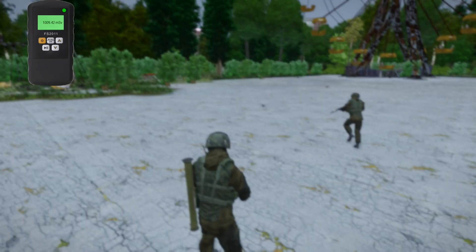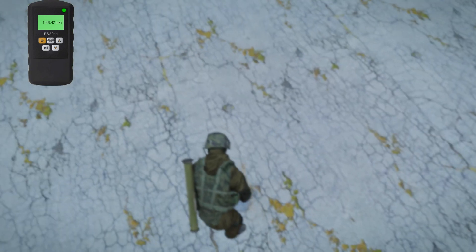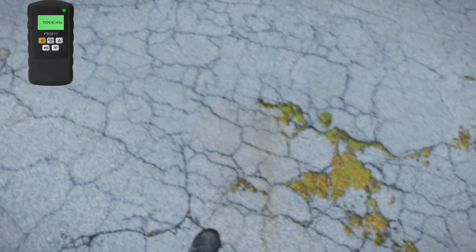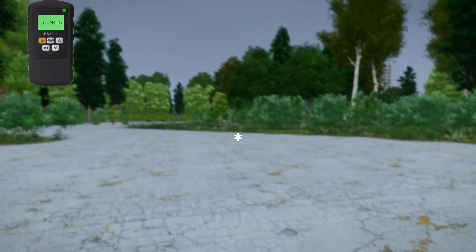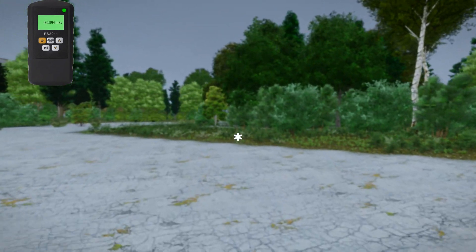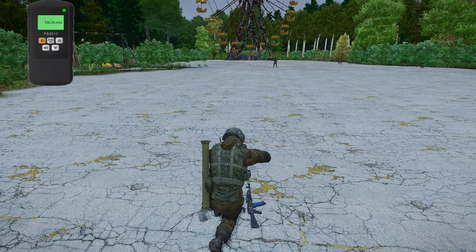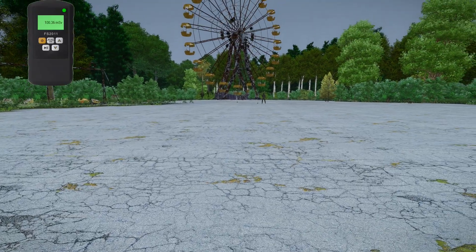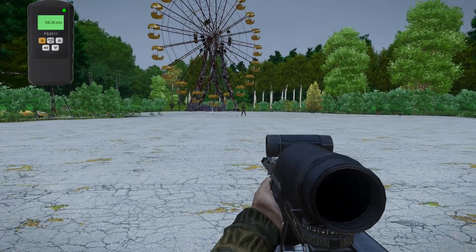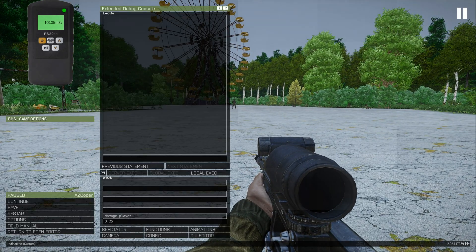One of the other major changes that you probably already noticed is the UI, which displays a Geiger counter. Previously it was just a hint box on the screen which showed the millisieverts going on around you. Now an actual UI pops up, and the green light on the upper right corner means that the sound is turned on. By default, Shift+Z will turn the sound off and on. You can go into add-on configurations, look for my radiation mod, and you'll see the Shift+Z binding in there — you can bind it to any key you like.